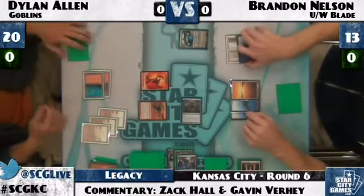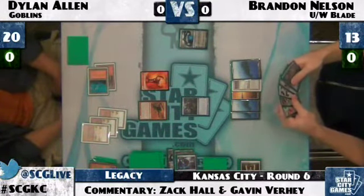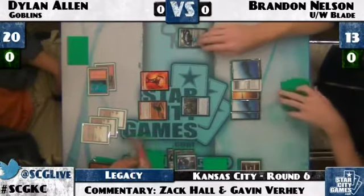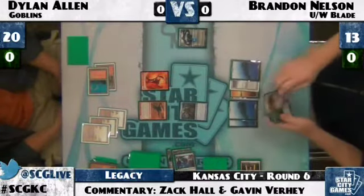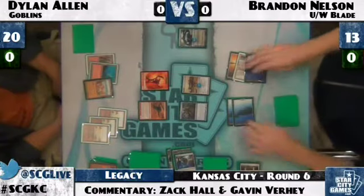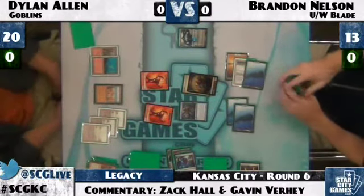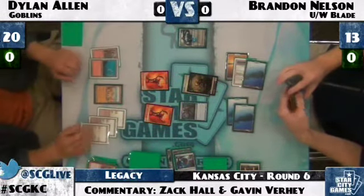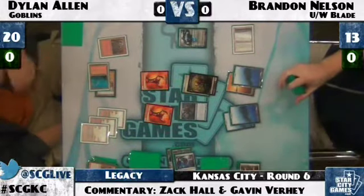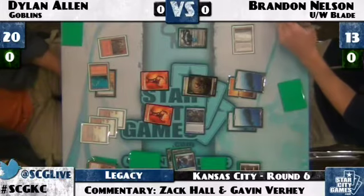Brandon could pick Jace up to three or Fate Seal — he wants to make sure something weird doesn't happen like Siege Gang Commander accidentally ruining his day. He Fate Seals, seeing a Riptide Port — not a worry for Brandon. He casts Batterskull and does not attack, realizing the only way he loses is if Dylan can kill Jace. Dylan has two Goblin tokens versus a Batterskull. Jace is quietly controlling this game. Goblin tokens are no match for a Germ token wielding Batterskull.